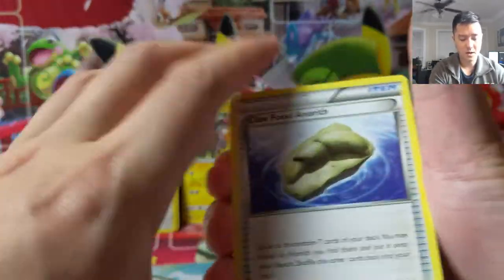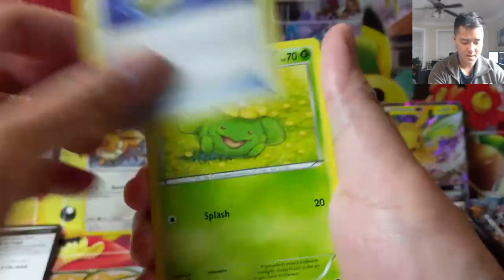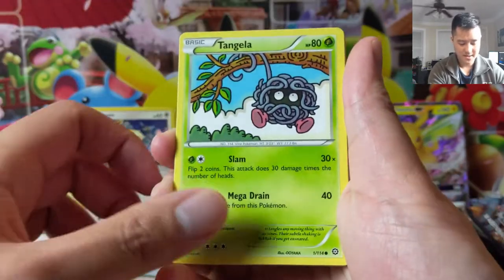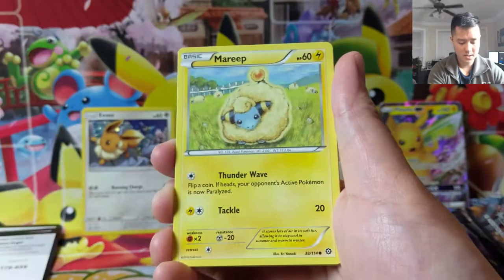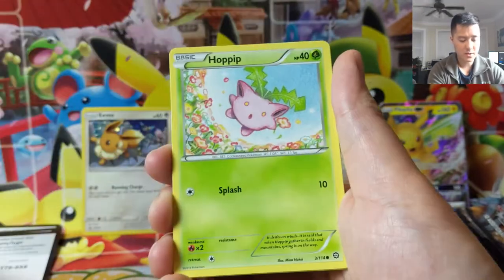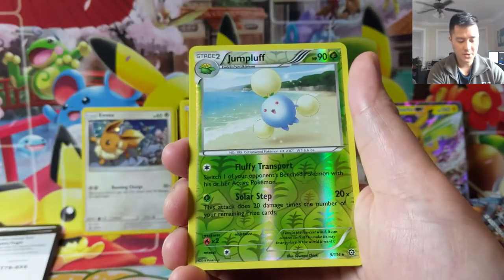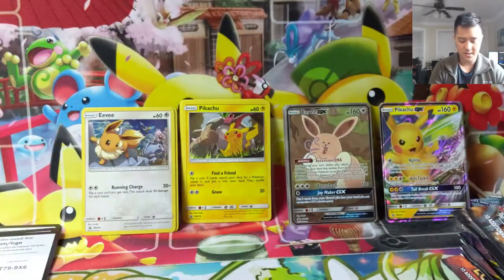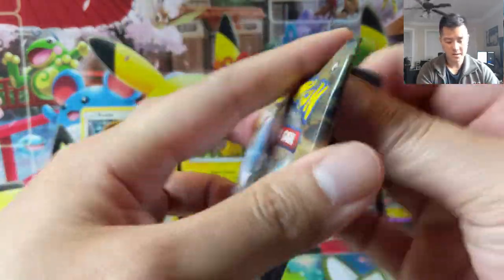Claw Fossil, Arcanine, Oddish, Bloom, Ninja Boy, Tangela, Croagunk, Mareep, Litwick, Hoppip — Jumpluff is our reverse, and then Avalugg. Moving on, we got a Gardevoir pack art.